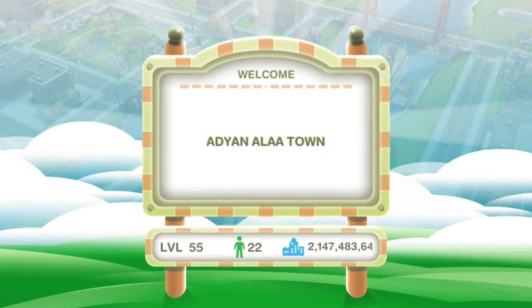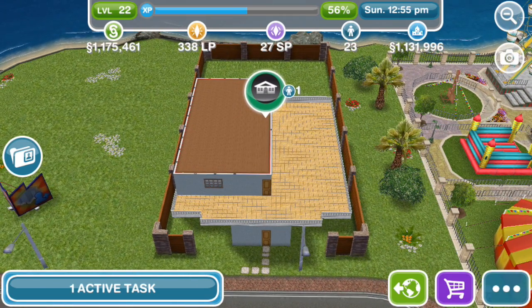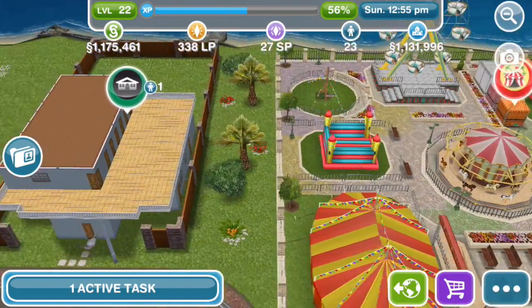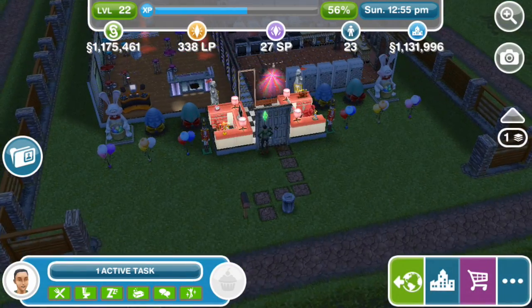We got an invitation from Adiane, and this is her house that she wanted us to visit. It's actually a restaurant, and I don't think we've done a restaurant before yet — we've done a hotel. It's right here on the island next to the carnival. The restaurant is on a premium lot and it's on two floors.